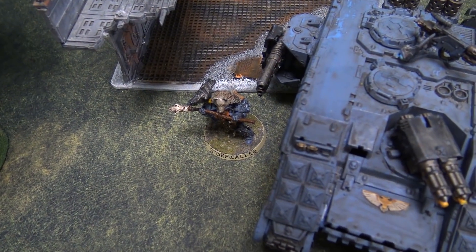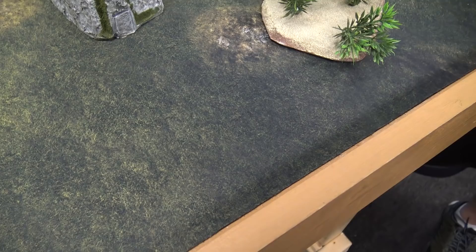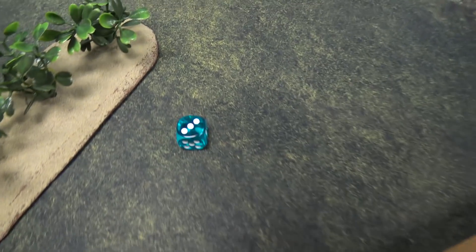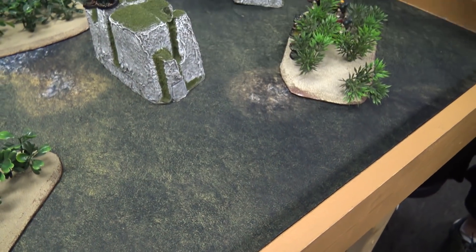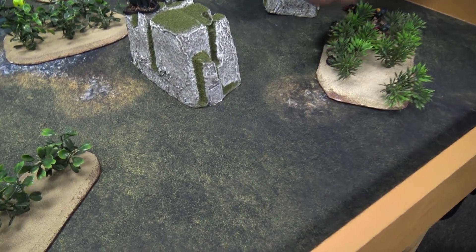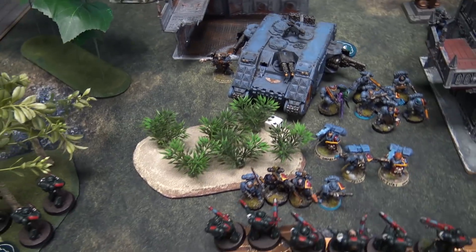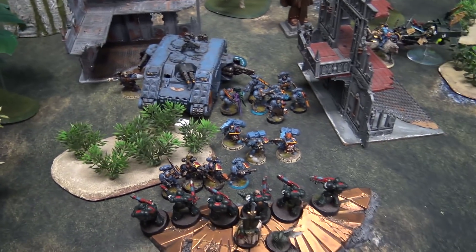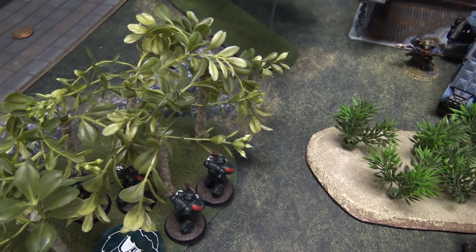Psychic phase: Njal casts Smite on my Intercessors — needs a four because of his plus one roll, succeeds — D3 mortal wounds, rolling two mortal wounds. He then casts Living Lightning — warp charge six, needs a five and gets it — doing two more mortal wounds, killing another model. Living Lightning would jump to another unit within six inches if the unit was destroyed, but he just killed a model rather than wiping the unit, so the spell ends there.